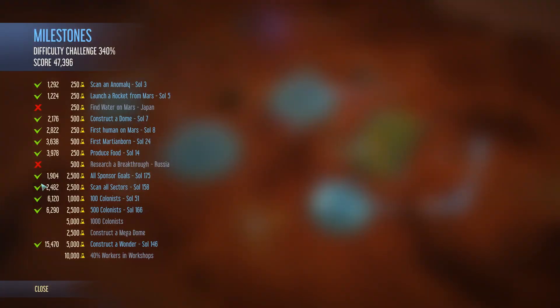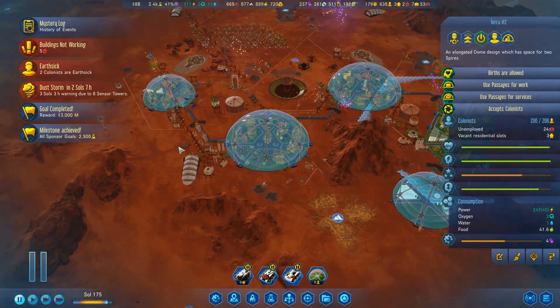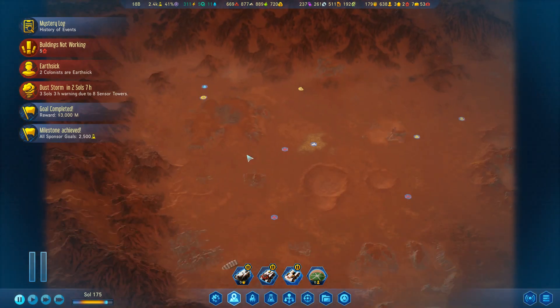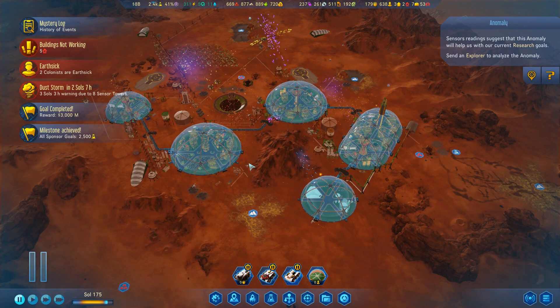Because we really don't have much more to go for besides the milestones. We could definitely do those — go for 1,000 colonists, megadomes, 40% workers in workshops, and so on and so forth. But we're so close to Green Planet at this point. I think what we do is we put a pin in it, and in the next series, when Green Planet comes out, we play around with Terraforming Mars. So thanks again everyone for watching. I hope you've enjoyed this series. If you have, please let me know by hitting that like button. If you want to see more content, I strongly encourage you to subscribe to the channel. We'll see you next time, folks. Bye-bye.